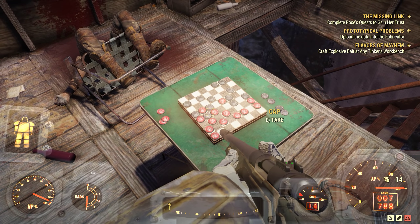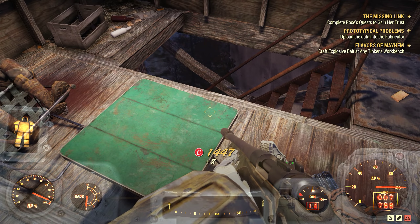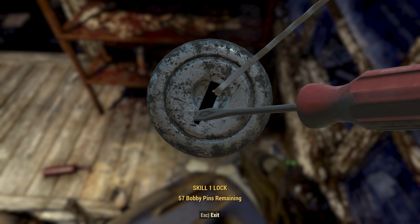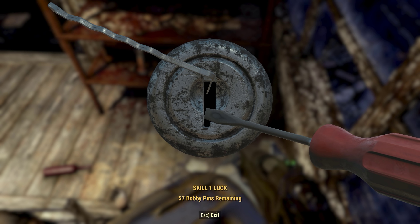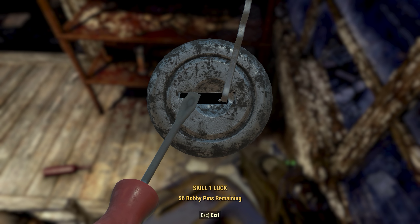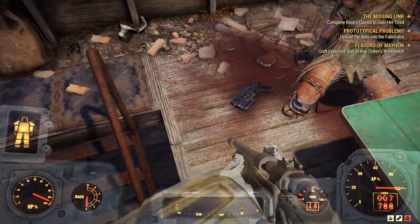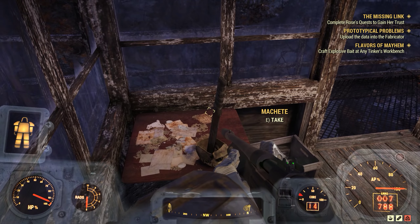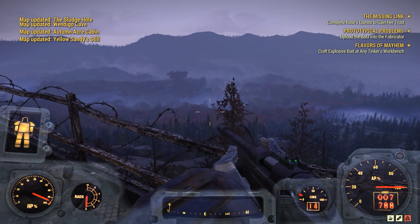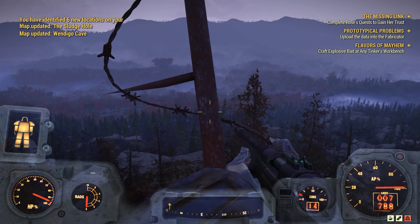It's a missile, I don't really want that. Yes, I am going to sit here and take all of these. Machete - here we go. Seneca, Cam Orton Aqua, Windigo Cave, the Sludge Hole - discovered six new locations.